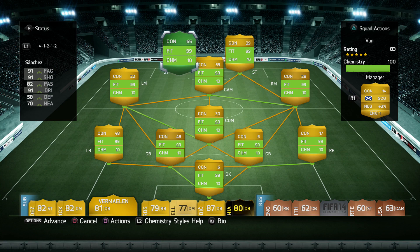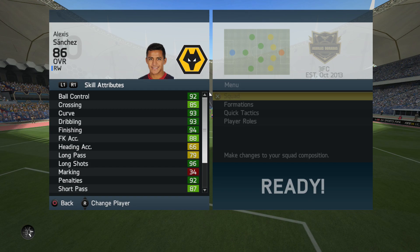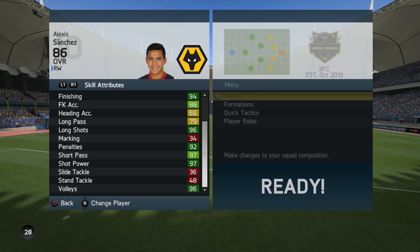So international man of the match Sanchez — he now plays for Arsenal. I bought him for around 450k, which is quite expensive on the PlayStation 4. He plays for Arsenal in the Premier League, so he's going to be more expensive than the Barcelona card anyway because his overall is better as well.